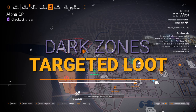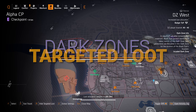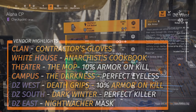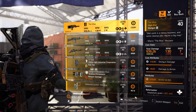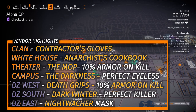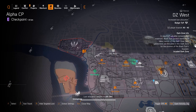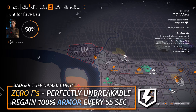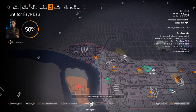Starting off with the Dark Zones and vendor reset highlights, which are always in that bottom left overlay — full of really good stuff this week. I'd highly recommend picking up that Dark Winter in DZ South, and then over in DZ West you got the Death Grips that I'd recommend as well. I normally don't really recommend farming the Dark Zones unless it's a DZ exclusive or if you're farming for Dark Zone resources.